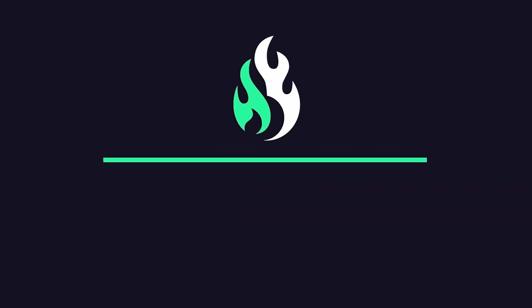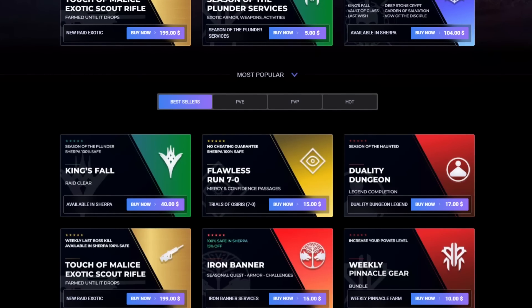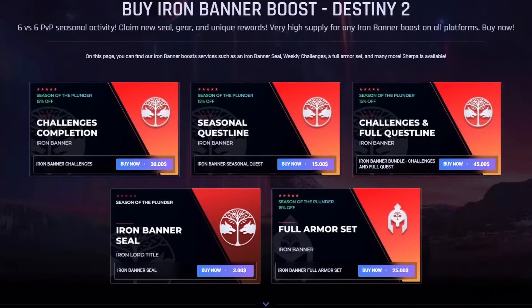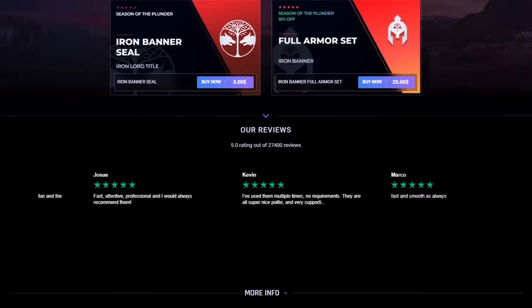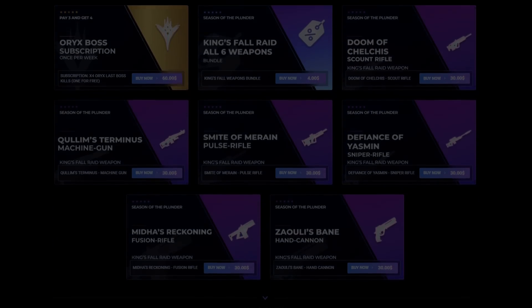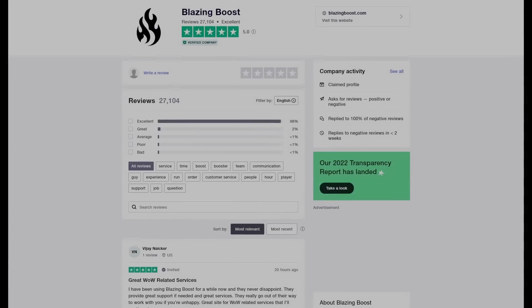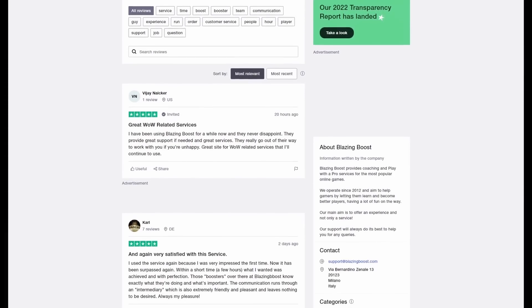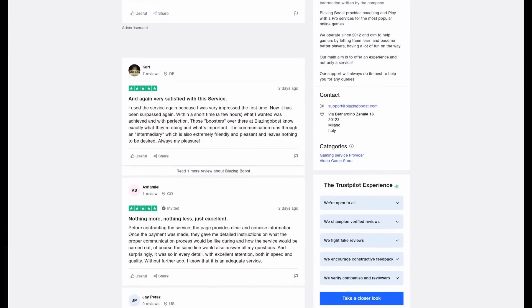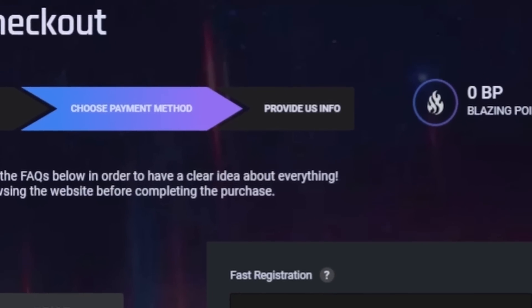Massive shout outs to Blazing Boost for sponsoring today's video. If you guys are struggling to get anything Destiny 2 related, these guys will help you out. There's no account sharing so you won't get banned. They'll help you with Trials, Iron Banner, and raids, plus they offer a sherpa experience with pros. They have a Trustpilot with five-star reviews and if you use code SAVE5 at checkout you'll get a five percent discount.